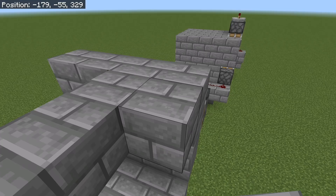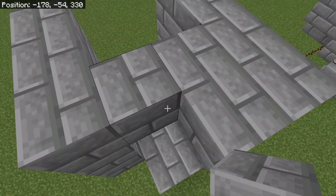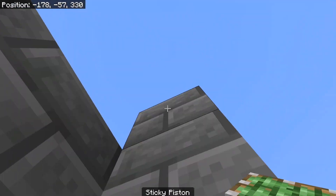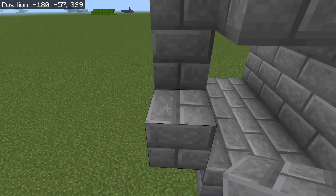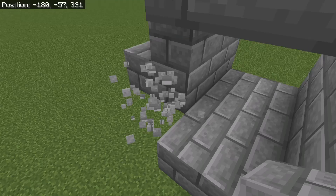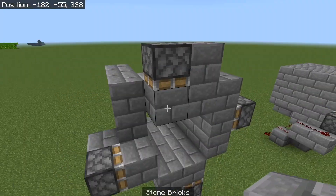Then you place — so this will push out, this will push out. Then you're going to need one right here for this one. So place your block here, place your piston. Place your block there, blocks there, block there, like so.